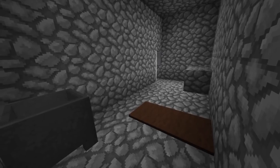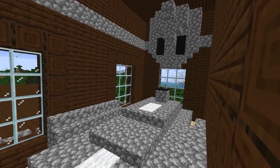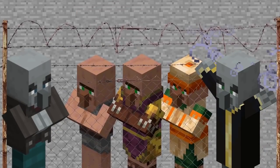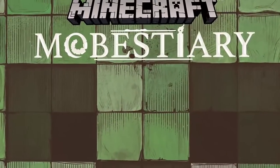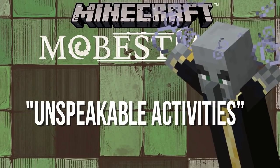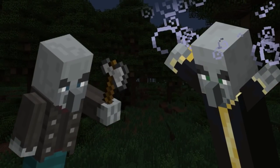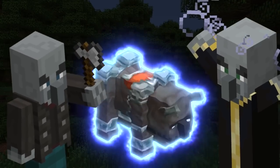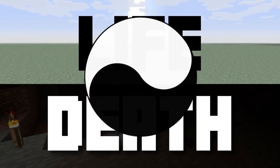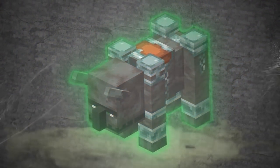In short, I think that the prison cells and those sacrificial-looking altar things in the woodland mansions are used for when evokers and vindicators capture villagers to use in their — how did the bestiary put it? — unspeakable activities. I mean, between the magic and the axe, those two mobs should have pretty much everything they need to convert a villager into a giant hulking beast. Well, everything but the power over life and death.